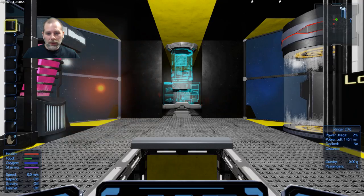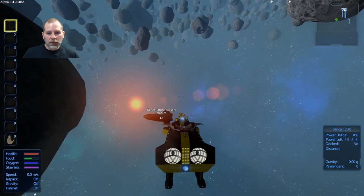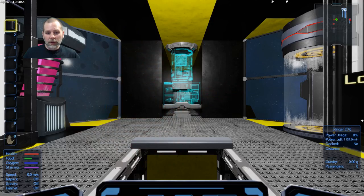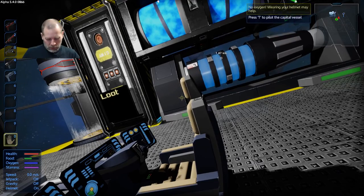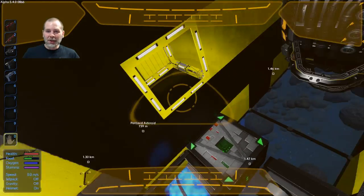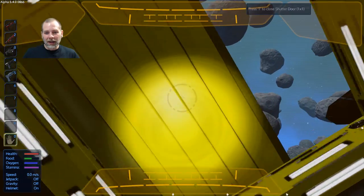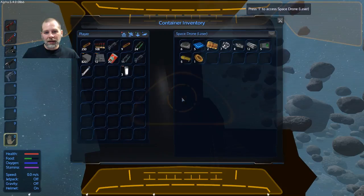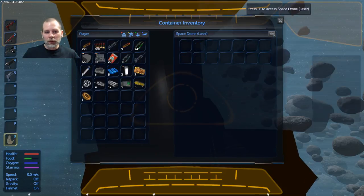There's probably a couple power coils in there for us too. So let's do this — he's right outside the door, perfect. Let's put on our helmet — take your protein pills and put your helmet on. There we go. There's a couple free power coils — awesome.